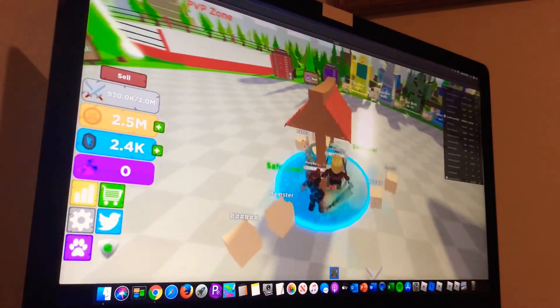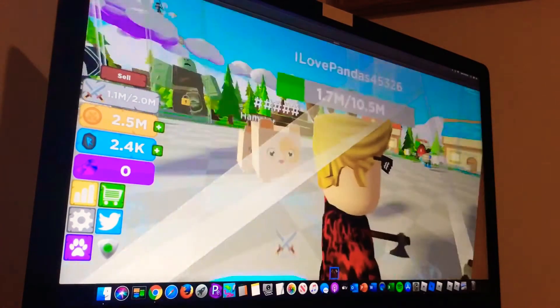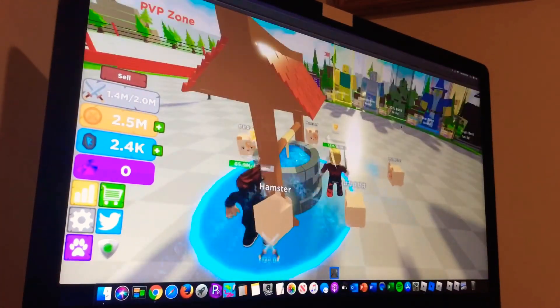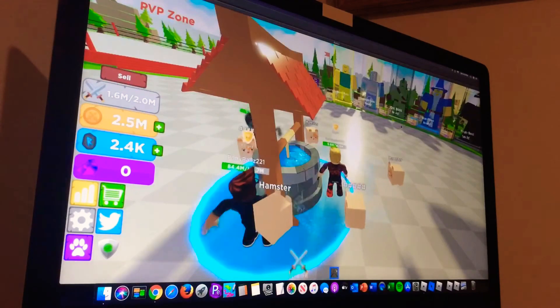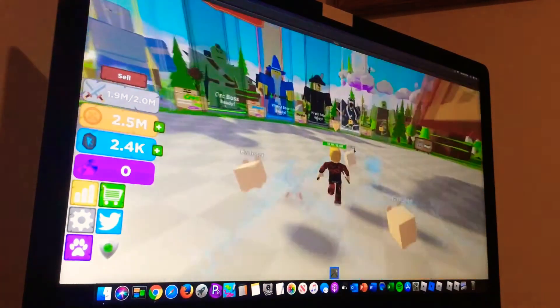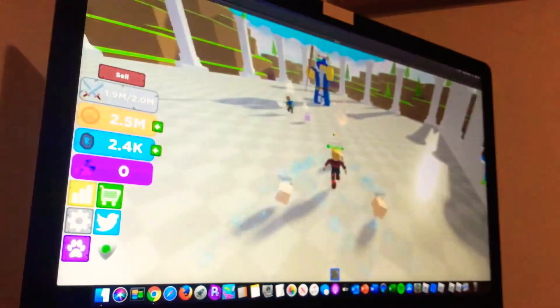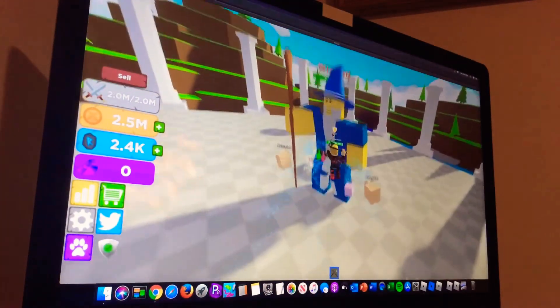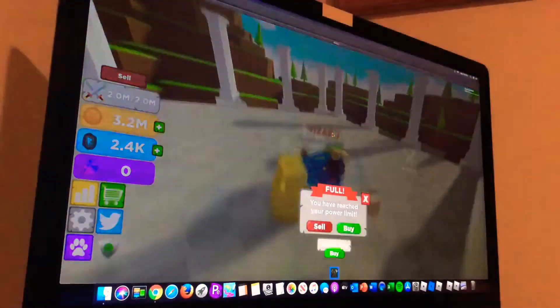I don't know how to get crystals — I think you have to kill the boss on the island. Pirate boss — oh yeah, 5 mil. We're not at that yet. Let's kill a lizard. Easy.